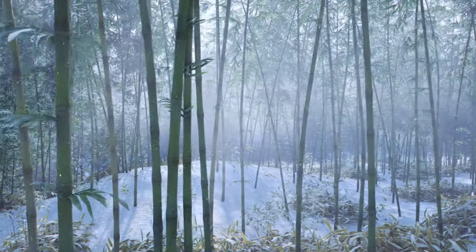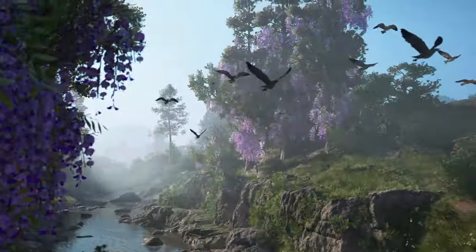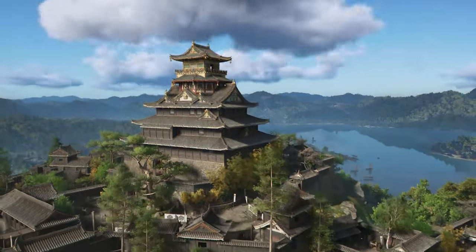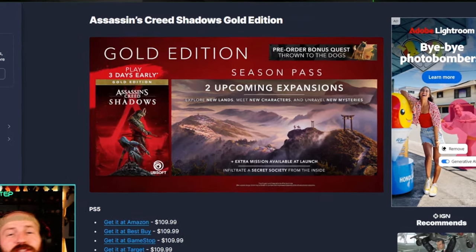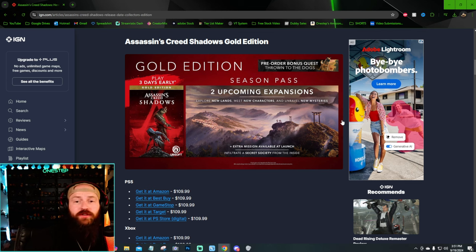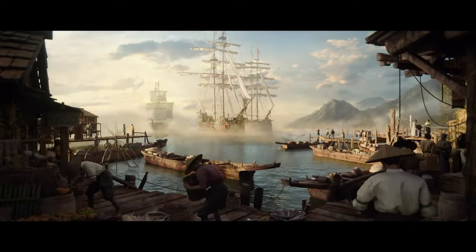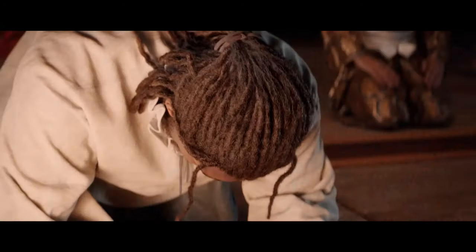If you're watching this video, you're probably trying to decide whether to get a higher edition rather than just the base game. The Gold Edition is $110 — $40 more than Standard. It comes with a season pass, which includes two upcoming expansions: new lands, new characters, and new mysteries. Think of it as about $20 per expansion. You also get an extra mission available at launch and three days of early access.